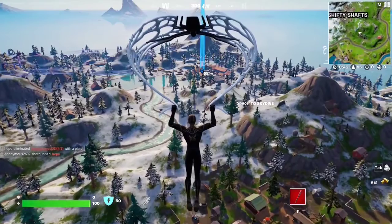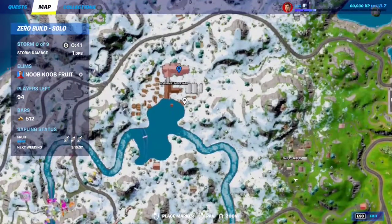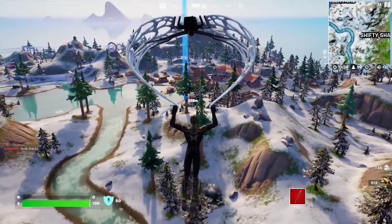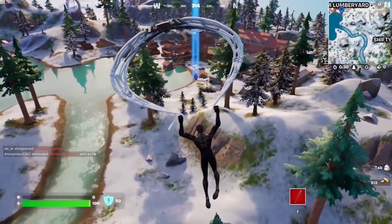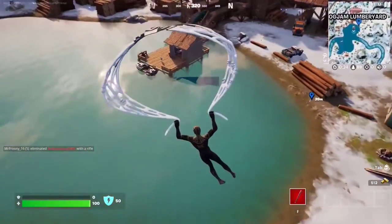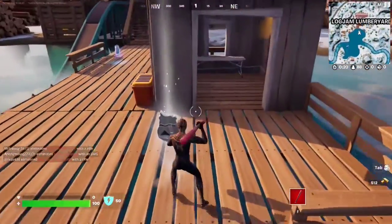For this Snap quest, you have to collect Tovar tokens at Logjam Lumberyard. Make your way right here and you're going to find the first one right at the pier. I highly recommend starting from the pier — this route is the best in my opinion. Here we are — that's the pier right there next to the boat, and you'll find the first one right there.